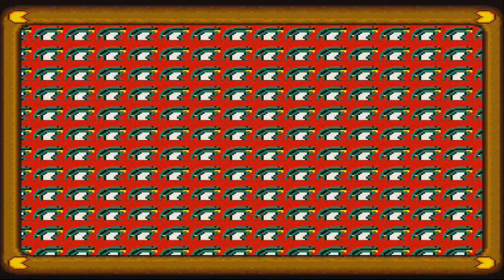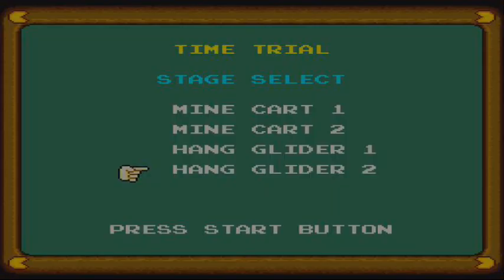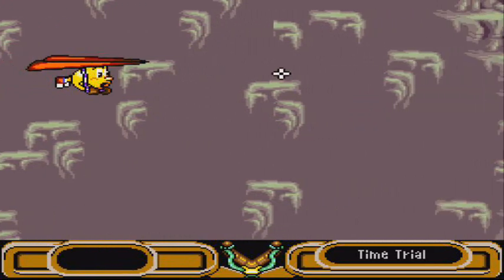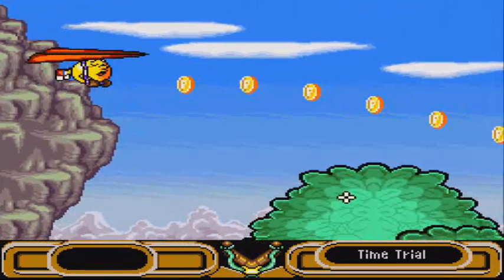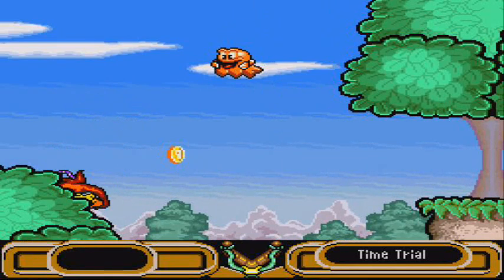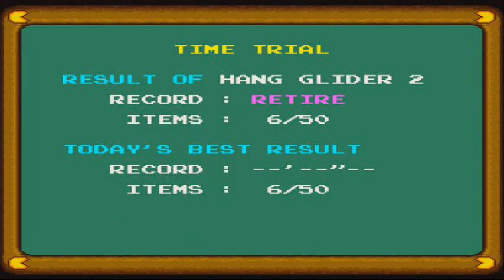Oh hello there — kill screen of sorts. Don't know why it's done that. I've noticed it does that sometimes when I play these, but yeah, the game plays normally. That's basically the trial mode — go through the mini sections, try and get as many coins, and go through them as fast as you can. I suck at them without using save states.